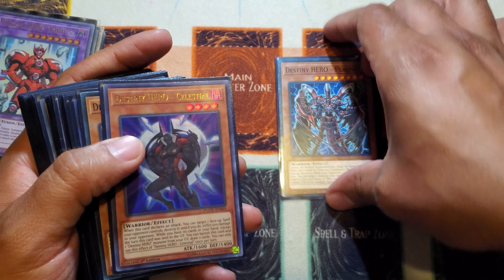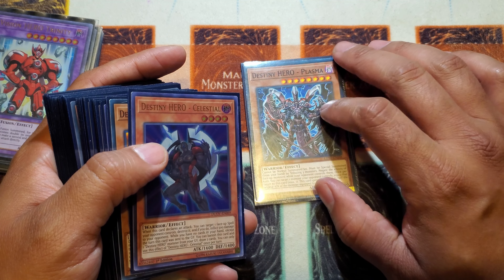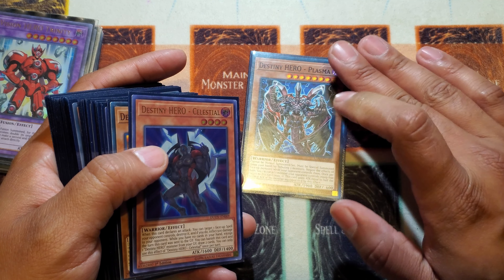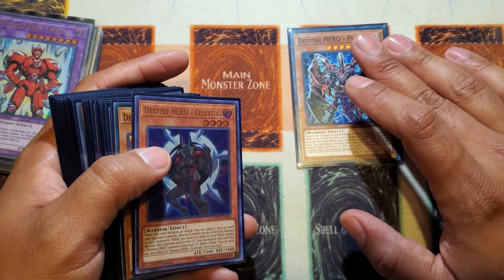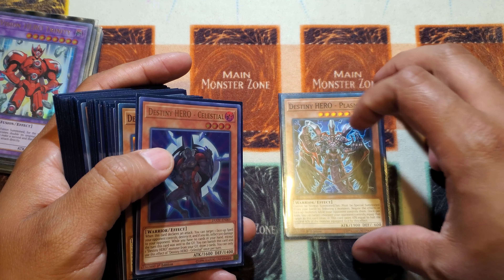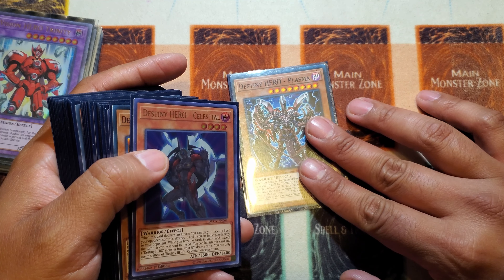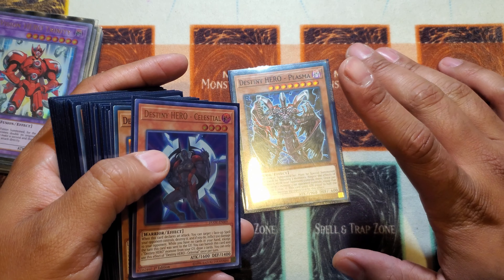One Plasma - staple. Some Hero players don't like Plasma, but I like Plasma because it gives me another option just in case I can't go Dark Law, and it also helps when my opponent makes boards that say you cannot use your extra deck. Plasma usually hits the field and it catches people off guard, so Plasma is good at one. When the Plasma support comes out - the one that searches Plasma and protects your board from targeting - I'm definitely gonna be running that stuff as well.